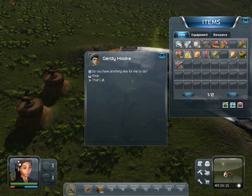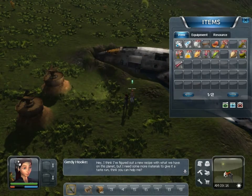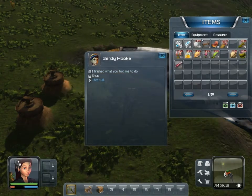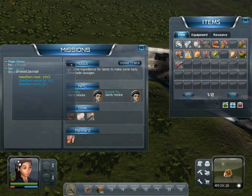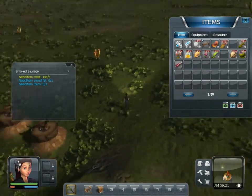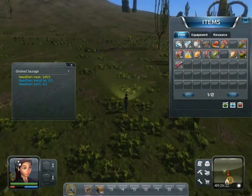Now she's got something else. Anything else for me to do? Yes, she's figured out a new recipe from this planet and needs some more materials for a taste run. I need meat, animal fat, and a torch — this makes smoked sausage, which is going to be your staple meal. Let me gather those things and come back. It's kind of boring to watch me gather all this stuff.